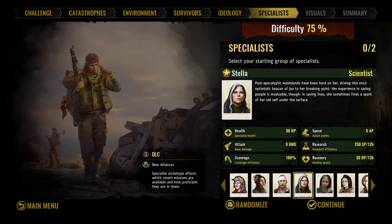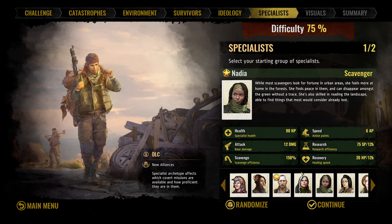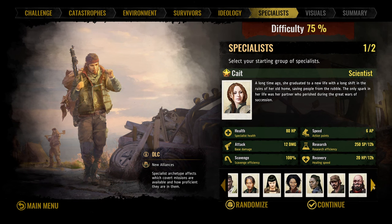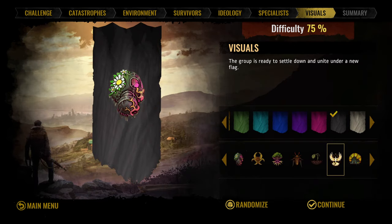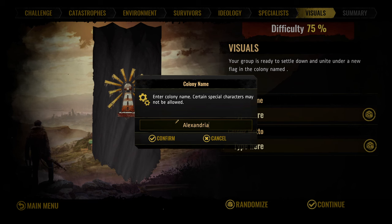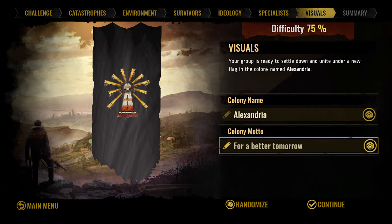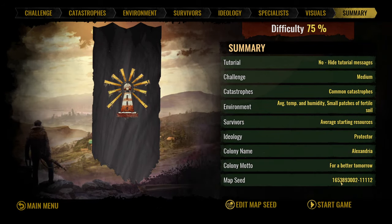Take care and protect the people, that's what we're going with. We are going to pick one fighter to start with - Mr. Fritz - and we are going to get a scientist. On the world map, I think you need research quite early on, so my second one is going to be a scientist, and then we're going to hope for a scavenger. We'll get Kate. Our colony is called Alexandria - yes, I like The Walking Dead. Motto: 'For a better tomorrow.' The map seed is right there if anyone wants to carry on.